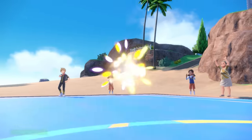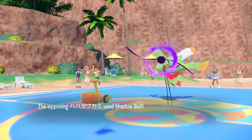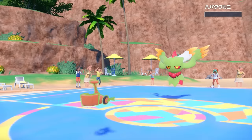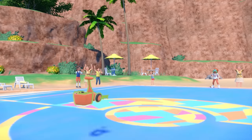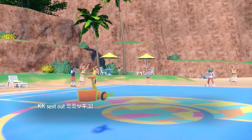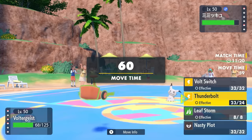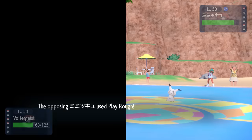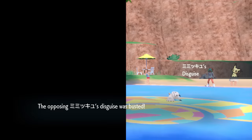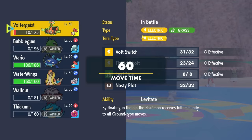Down goes the Gator, but we still did some damage. Flutter Mane with a Special Defense boost is kind of scary. I go into Rotom-W — I can take any attack this thing wants to throw at me. A Shadow Ball is a 2-hit KO, but a Thunderbolt finishes off the Flutter Mane. The chip from Feraligatr comes in extremely clutch. After some Leftovers recovery, I'm still above half. They've got two Mons left: Mimikyu and Wo-Chien. Mimikyu comes in — the main idea is to break its disguise. I live the Play Rough and use Volt Switch to break the disguise.